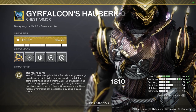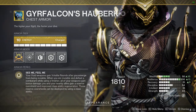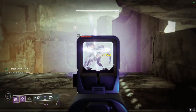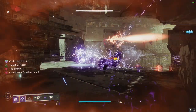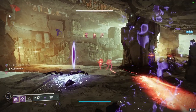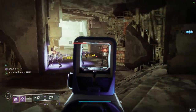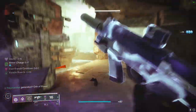Gyrfalcon's Hauberk provides your Void weapons with Volatile rounds after you emerge from being invisible. This is the basic mechanic that you will be using 99% of the time, and the beauty about this is that we can combine it with our aspect Stylish Executioner, which makes us invisible whenever we defeat a debuffed target. The Volatile rounds that we get from Gyrfalcon's Hauberk count as a debuff, which then creates this infinite invisibility loop as long as there are enemies to kill.